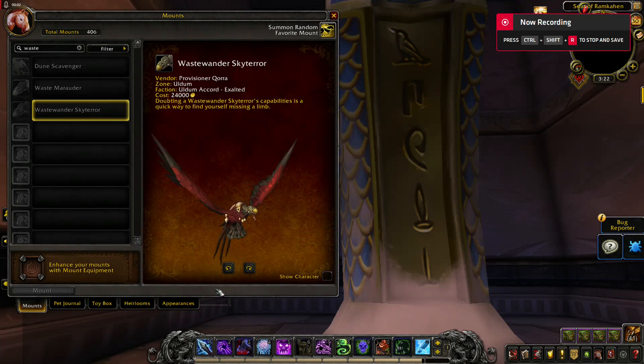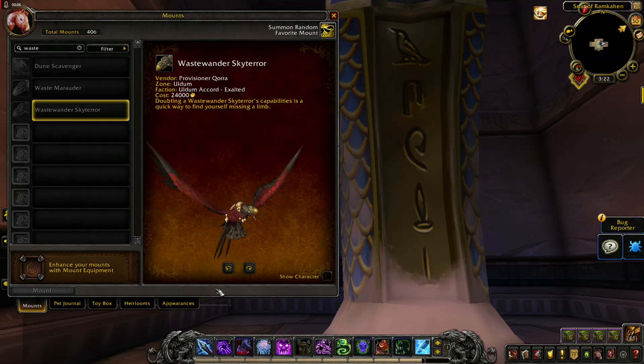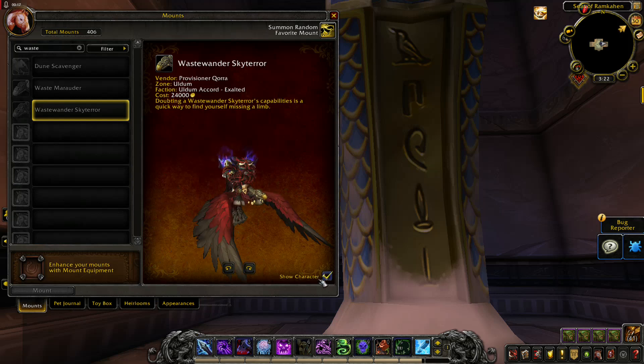Waste Wander Sky Terror — you can buy this in Uldum. You need to be exalted with this new faction. The price is 24,000 gold. I will be buying this mount — it looks good.